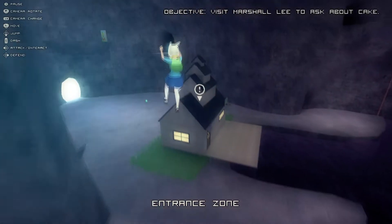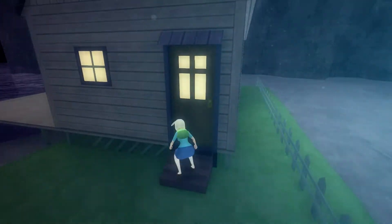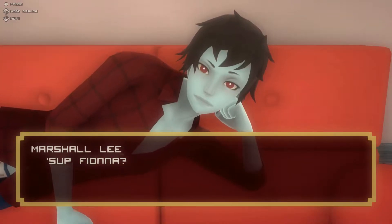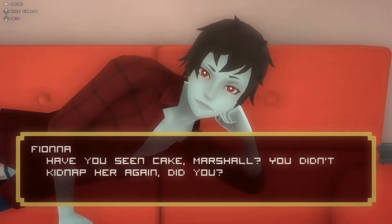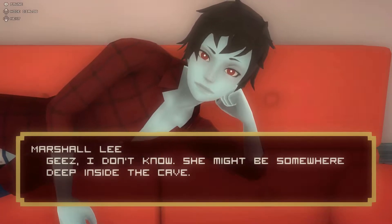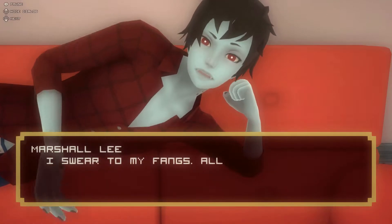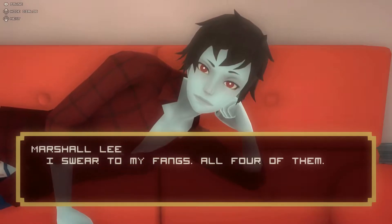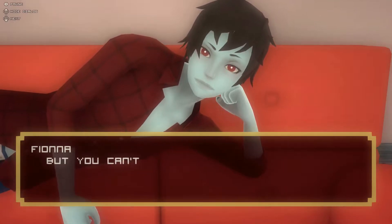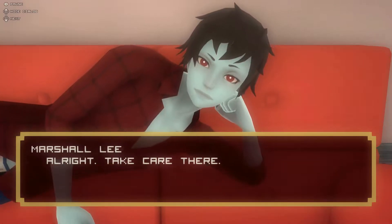Now let's go over to whatever the name of the genderbent Marceline's house is. It's a dude - Marshall Lee. He says 'Sup, Fiona. Have you seen Cake?' Fiona asks if he kidnapped her again. He swears on his fangs - all four of them - that he didn't, and says Cake might be somewhere deep inside the cave. He explains he eats red with his fangs, and Fiona points out he's immortal so he can't starve. He says he'll go look for Cake.